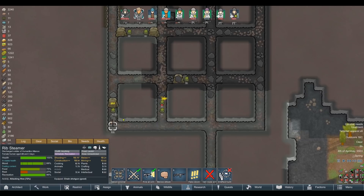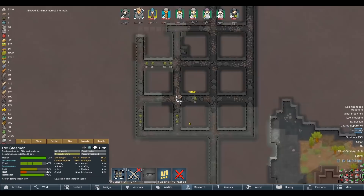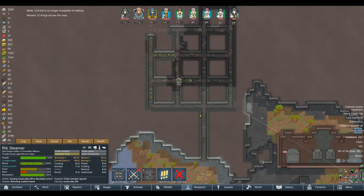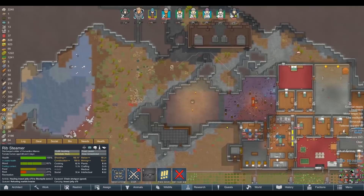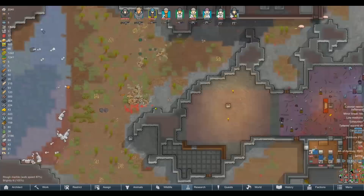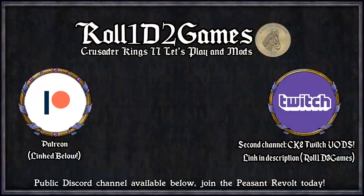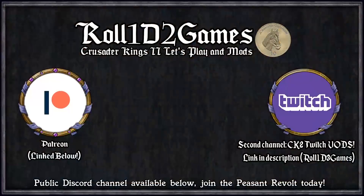I'm actually going to send Rib to go smash the hives up rather than letting them reproduce — 2.6 days, we've got plenty of time. Oh, they fire at them automatically now! That's a really really nice minor quality of life feature I'm actually really happy to see. And then we get insect jelly for days. We've been really raid-heavy today — we had the cluster, the insect hive, the mechanoid raid proper, and the sappers. That's four raids in a very short period of time. I'm interested to see whether mechanoid clusters are rarer after the patch.